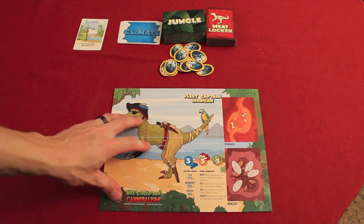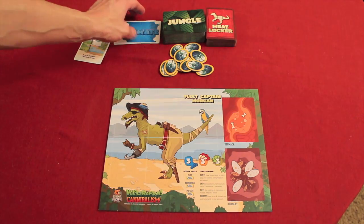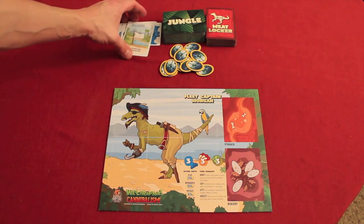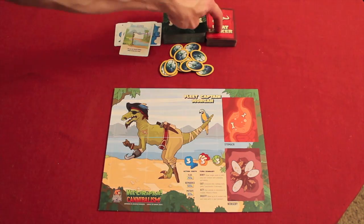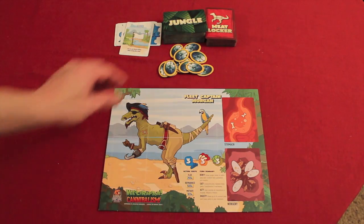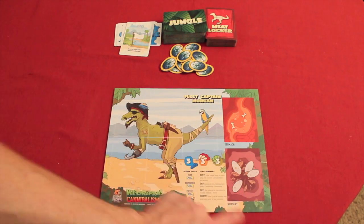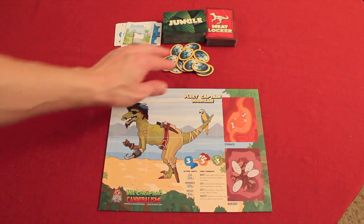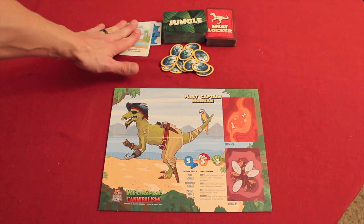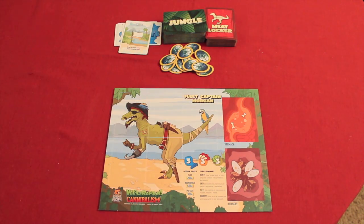So I have my guys set up. We have three different decks: a climate deck where cards are randomly assigned each game with a few left out and the truce card on top; a jungle deck; a meat locker deck; and some eggs. The object of the game is to have the most eggs in your nursery or on your side at the end. The game ends after eight rounds or when the last egg is taken.